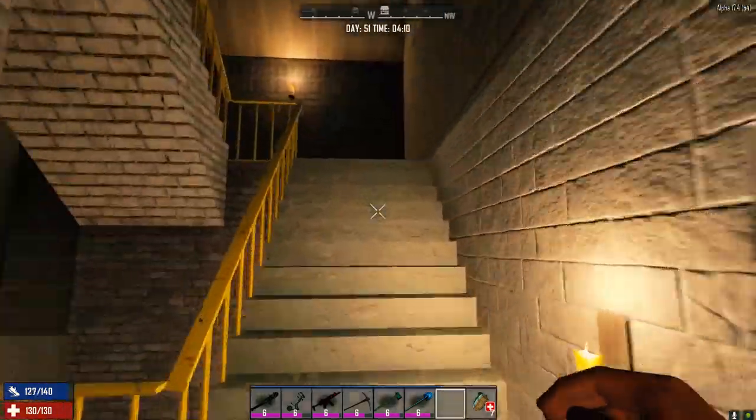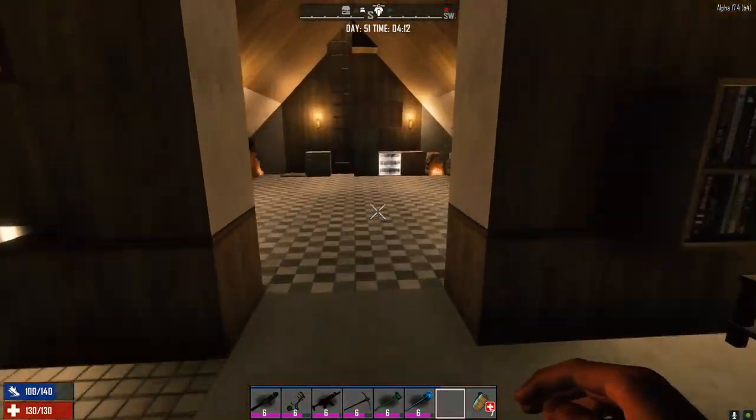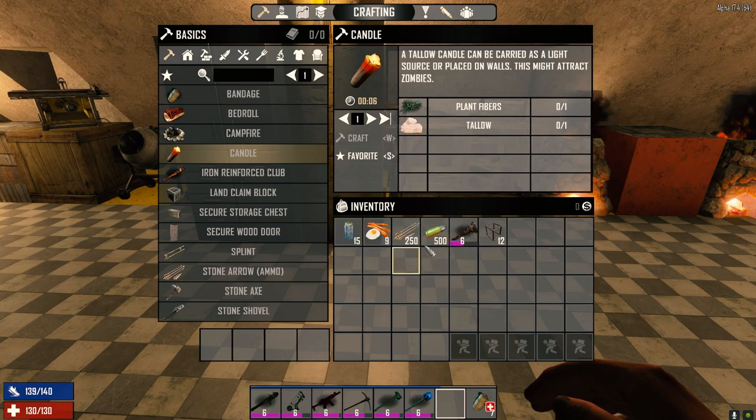What I want to do today is go out and hit up a POI. I found a Shotgun Messiah when I was driving around — it's marked on the map, so we're gonna go over there and check that place out. I'm only gonna take a few things with me: 250 steel arrows, 500 rounds, and the SMG.